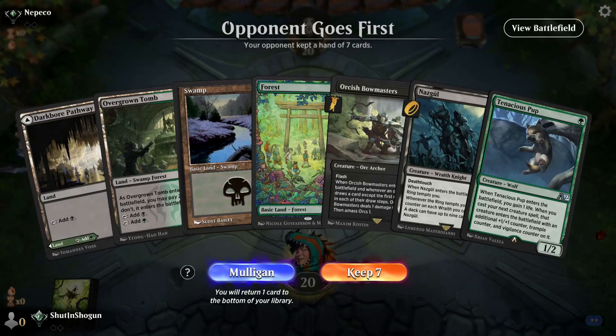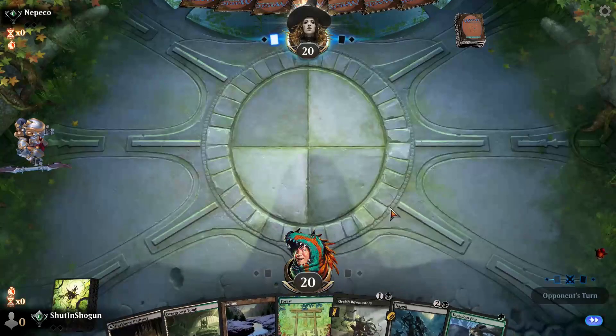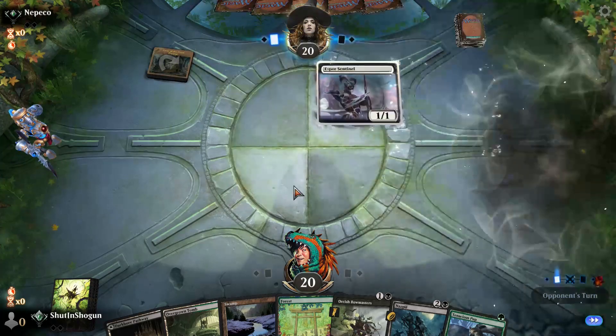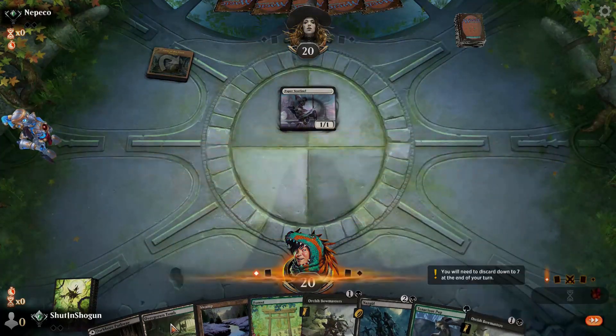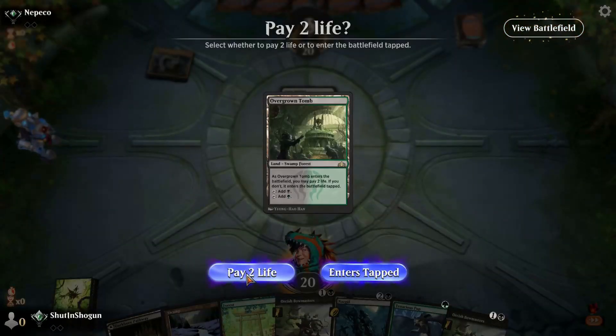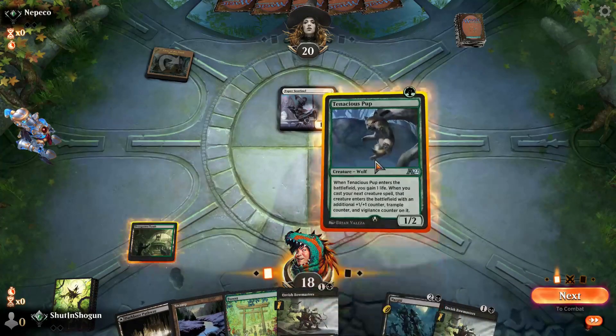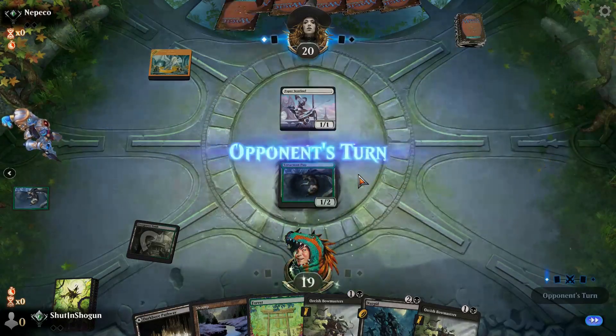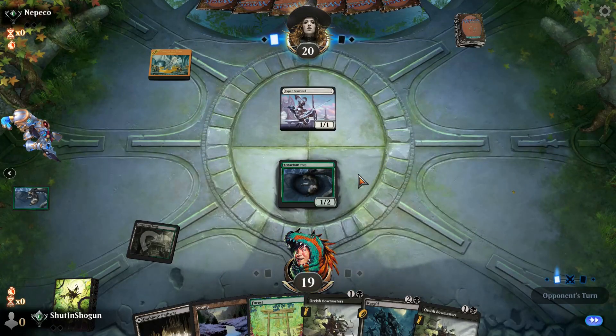Game number two with our little Wraith Scales list, and this is a perfect opener — we have a nice curve of things to do. Esper Sentinel is fine, we don't mind that. We will go ahead and shock in the Overgrown Tomb, playing a Tenacious Pup.